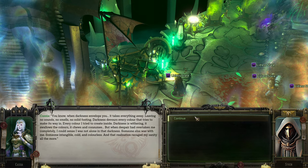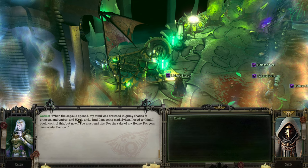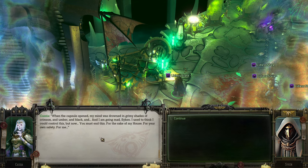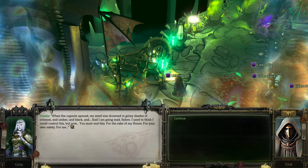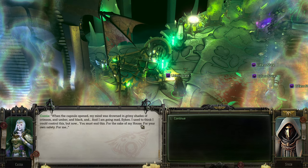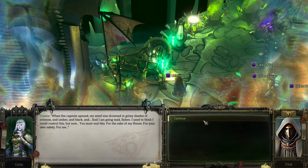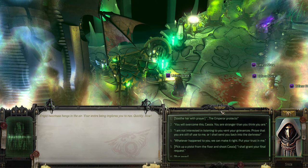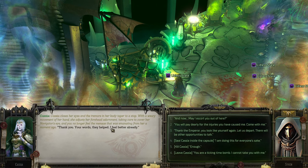'But when despair had overtaken me completely, I was alone in the darkness. Someone else was with me — intangible, cold, colorless. And the realization ravaged my sanity even more. When the capsule opened, my mind was drowned and glimpsed with shades of crimson and umber and black. I'm going mad. I used to think I could control this. You must end this for the sake of the house, for your own safety.' The Emperor protects. 'Thank you — your words have helped. I feel better already.'